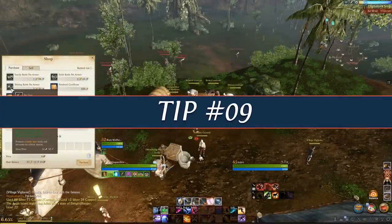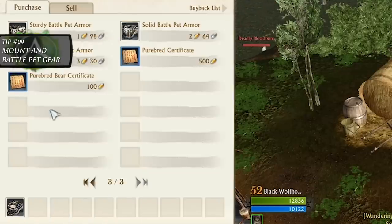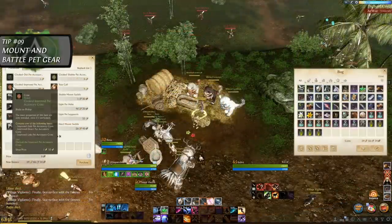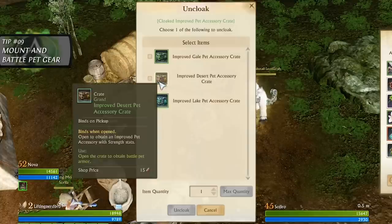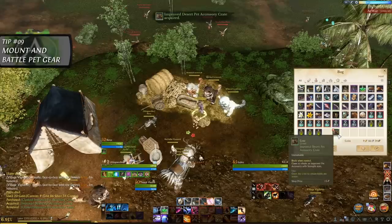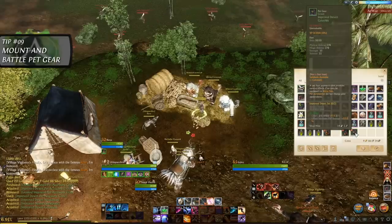Tip number 9. Don't forget to equip your mount and battle pet with gear. Like your character, your mount and battle pet can equip gear that further improves their strength. By talking to the stable hand and browsing their shop, you will be presented with various upgrades for both the mount and battle pet. Your battle pet can even receive a gear set that similarly to your own can be infused and upgraded to improve its stats. However, until it reaches level 55, it's generally fine to just stick with the regular gear upgrades, as these are much cheaper and still provide a significant upgrade. It's also worth knowing that your mounts and battle pet do not receive experience from quest rewards, only from enemies killed, so make sure to keep them out at any time possible until they reach max level.